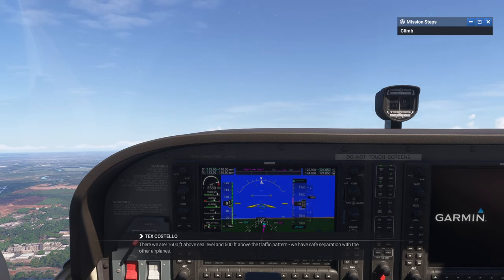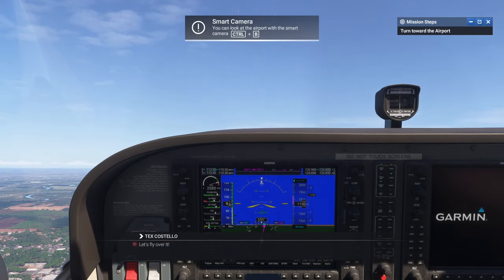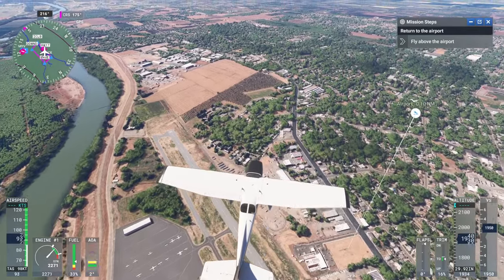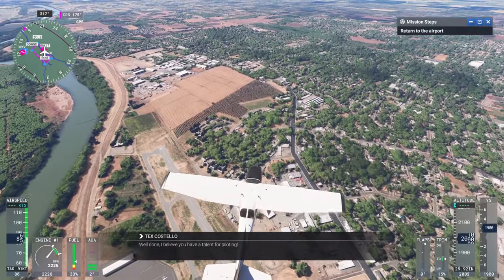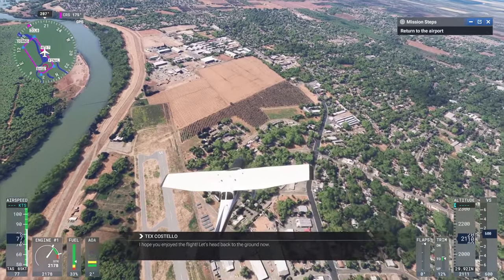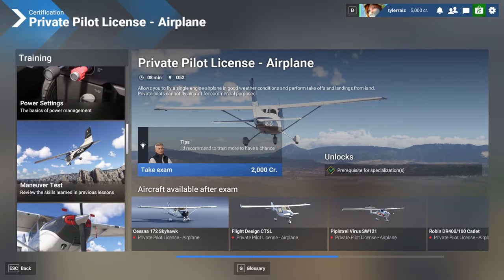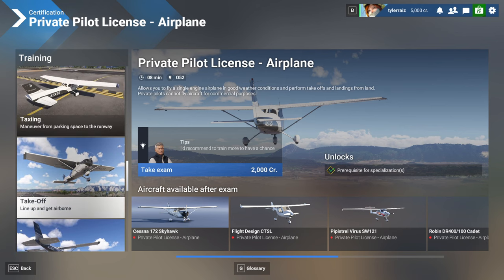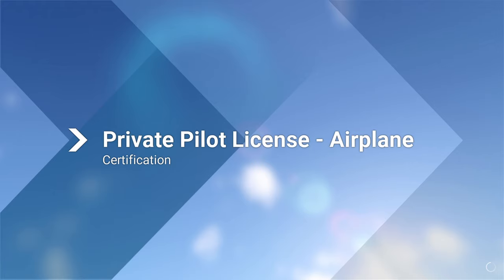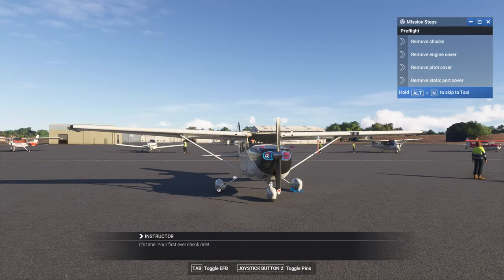We just take the Cessna 172 up to an altitude of 1600 feet, take a look at the airport, and that's our first flight. There's not a whole lot of guidance initially — I thought maybe we would land but no, they just end the mission right there. That's a success. So we next aim to get a private pilot license, and it gives you these training missions you can do. I will go through the instrument flight rating tutorials.